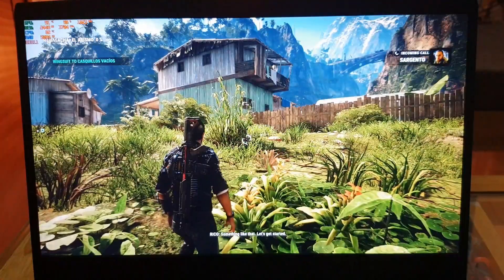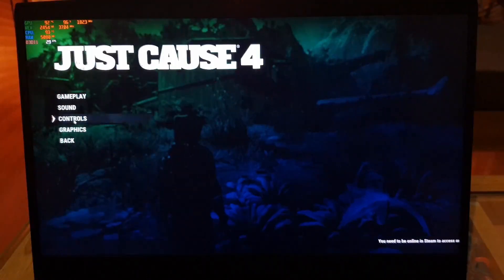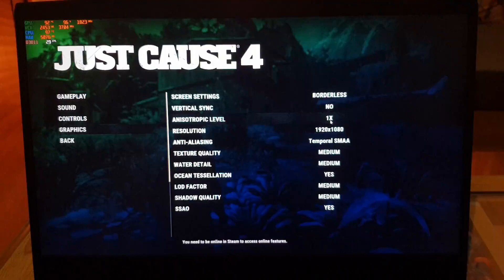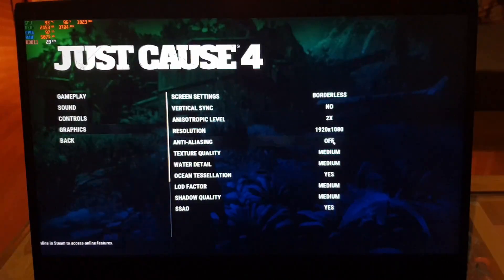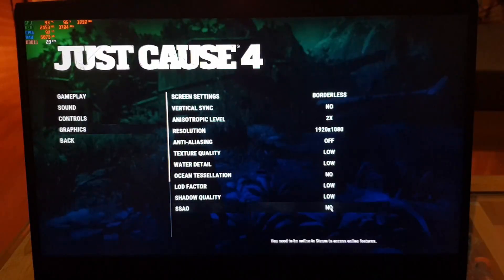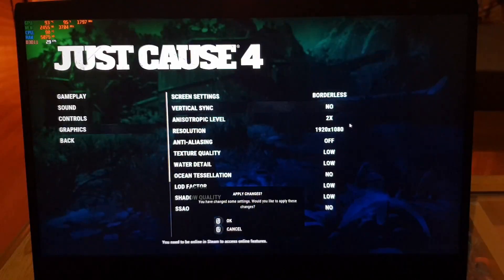The frame rates are 30-plus, which is okay for me. Now we want to get 60 frames per second, so let's try bringing down the graphics. We need to get rid of vertical sync and AF, get rid of anti-aliasing completely, and bring down all settings to low. Let's see if that really does anything — we're at 38, between 40 and 38, and the game is still looking half decent.